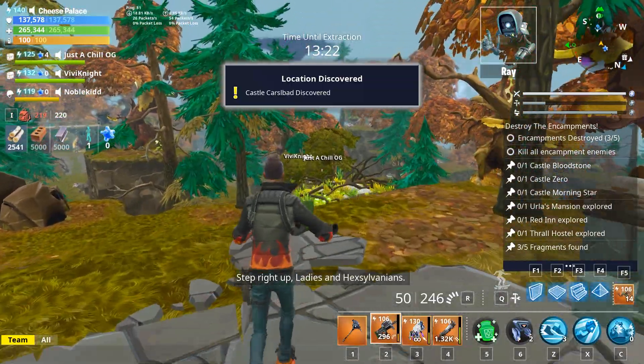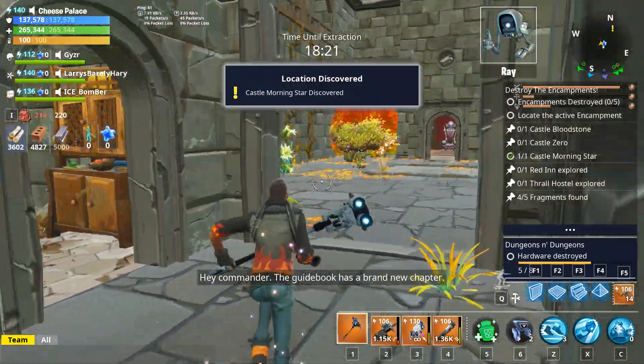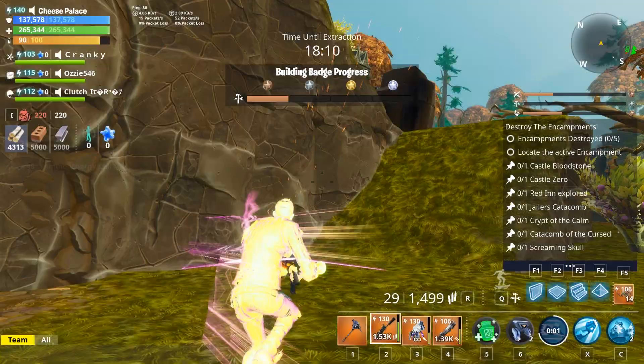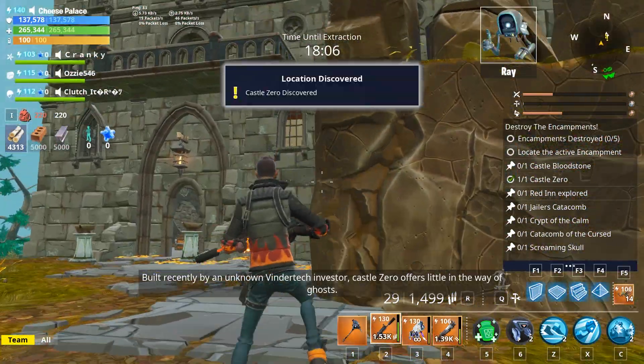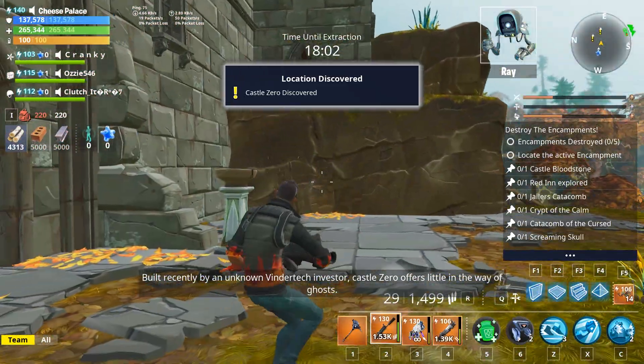Step right up ladies in Hexelv— Whoa! Or rather— Whoa! Hey Commander? The guidebook has a brand new chapter. Chapter 13. Castle Zero. Built recently by an unknown vendor tech investor...